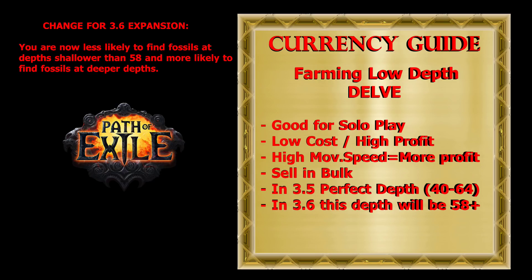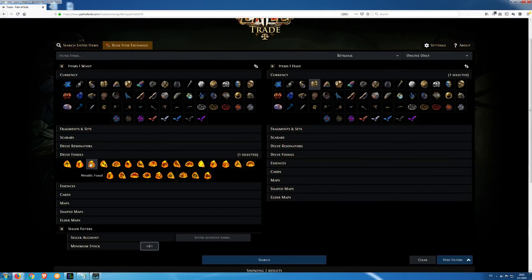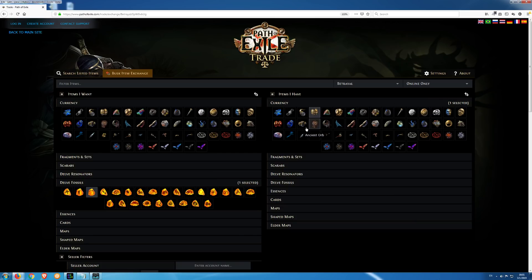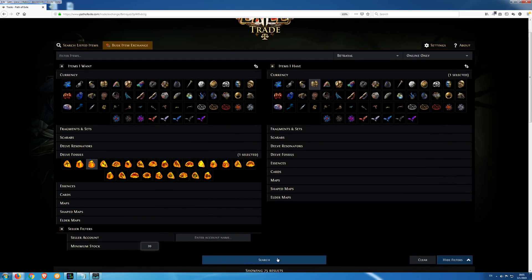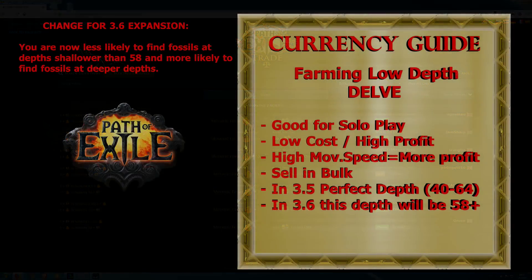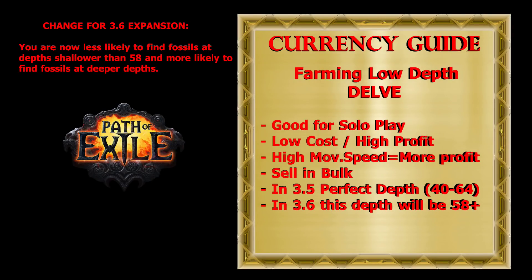To get the most profit with this strategy, be sure to sell your fossils and resonators in bulk. For example, if you have 20 metallic fossils for sale, instead of checking the price for one fossil, look for a minimum stock of 20 and you can see how the price increases. This works for most items that can be sold in bulk. In Betrayal League, the perfect depth for this kind of farming was between 40 and 64. At depth 65, the cost in sulfite increased by 50% without almost any rewards increase and was less efficient.